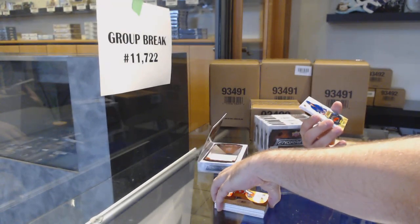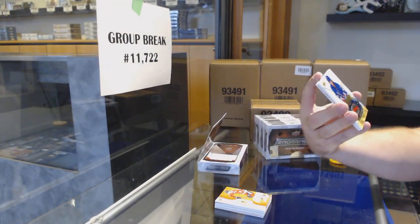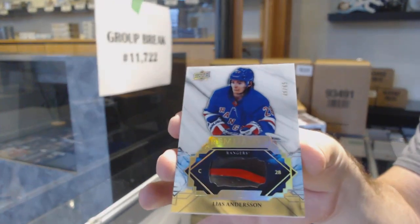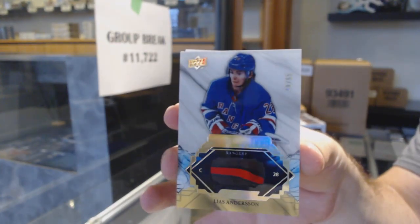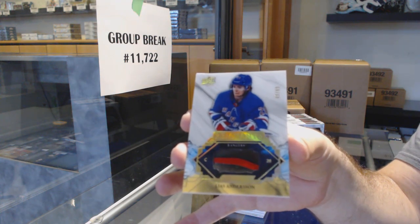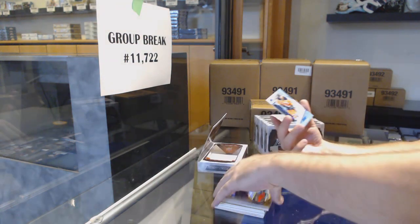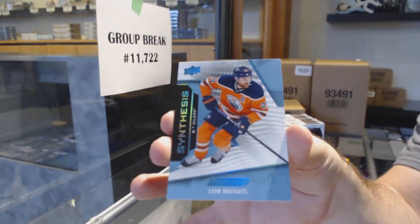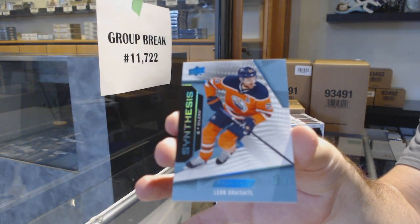Remnant Stick Spectrum, number 65, Leas Anderson for the Rangers. And we've got number 250, not Spectrum — Synthesis of Leandrisail.